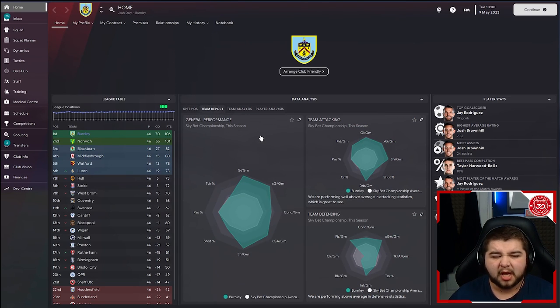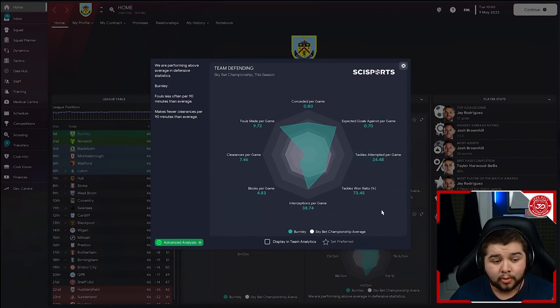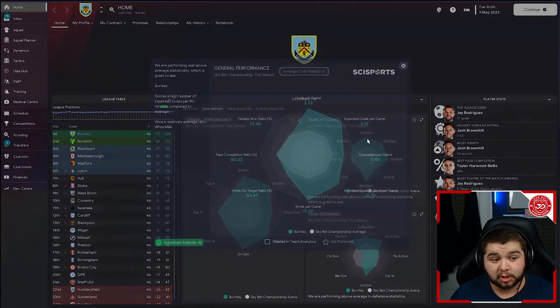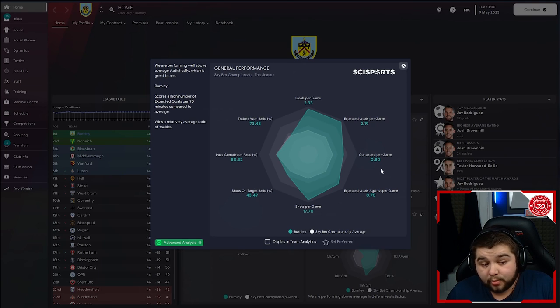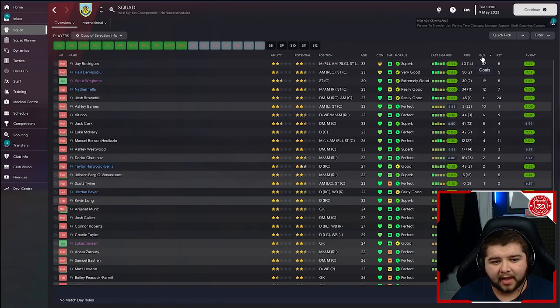We can access the data analysis through this screen. Going into team attacking: 2.33 goals per game, good pass completion considering this isn't designed for that purpose, and we scored more than expected. The shots-on-target ratio isn't a key worry because a lot of balls are being played into the box — a more direct approach to create chances. In terms of team defending: 0.8 goals conceded per game — absolutely incredible. Under a goal per game is a must in a Sean Dyche tactic.